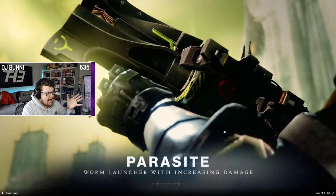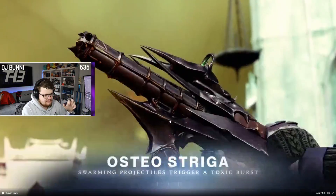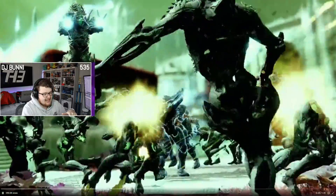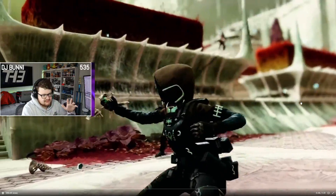Parasite literally shoots a Hive Worm. I don't know what the increasing damage mechanic means. And Osteostriga — swarming projectiles trigger a Toxic Burst. I'm sure this thing is going to be ridiculously weak in PvP. I hope it is. Because when you watch this, the tracking is insane. Look at these bullets. Toxic Burst.